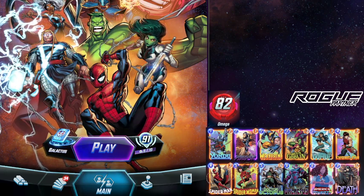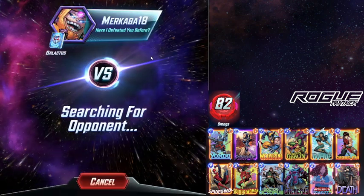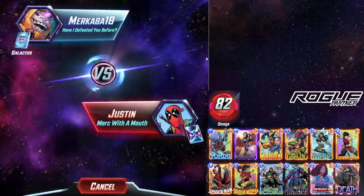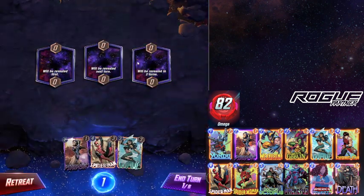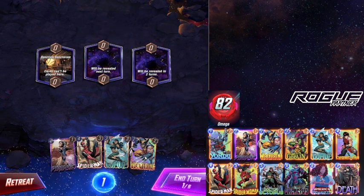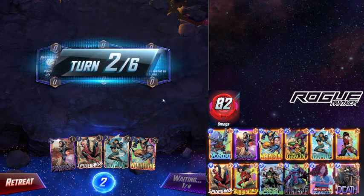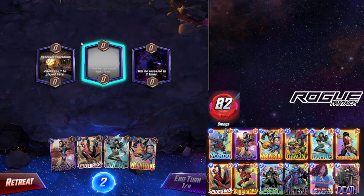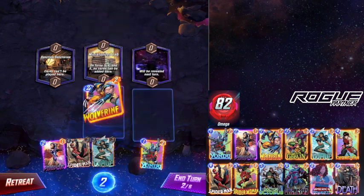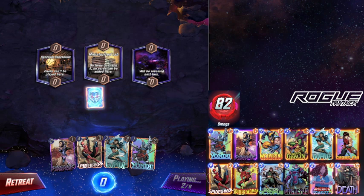The other one is going to be Master Mold, and this one's the one I'm most confused about. It's three cost, three power, and its ability is to add two Sentinels to your opponent's hand. The only way I can see that being useful is maybe a Darkhawk build where you're adding cards to your opponent's hand — that might be the only way. Maybe there'll be some additions to the game later on that will make it more useful as well.